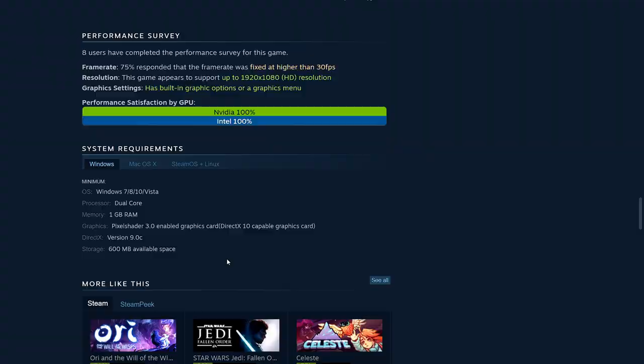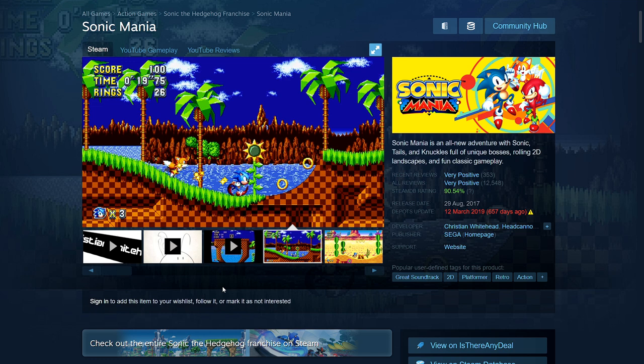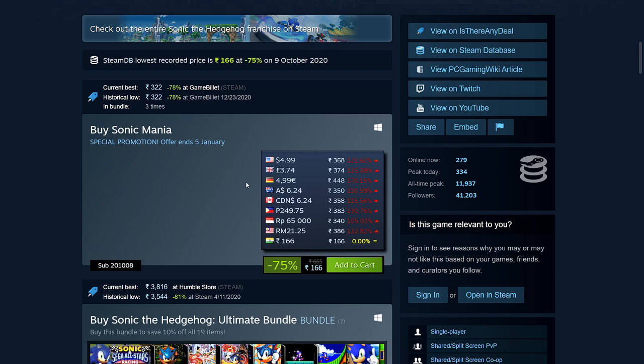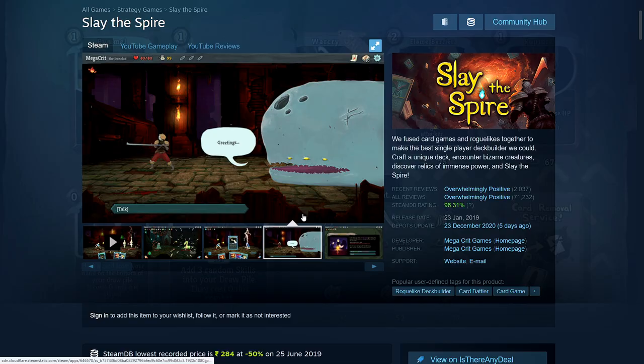Sonic Mania is a recent game made in the old art style of the early Sega Mega Drive games, which makes it very easy to run. It's a very fun game. It's 75% off: 166 rupees, $4.99, £3.74, €4.99, $6.24 Australian, $6.24 Canadian. System requirements: 2GB RAM, 400MB hard disk space.